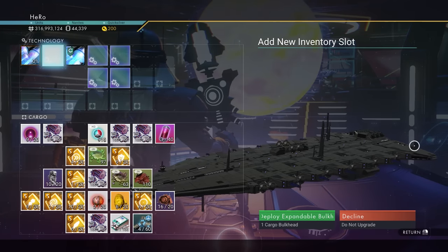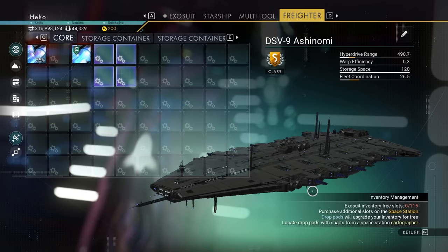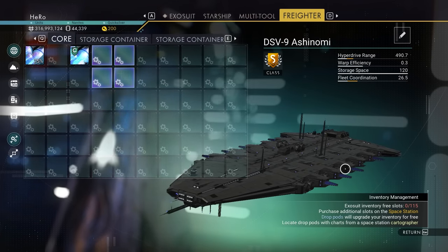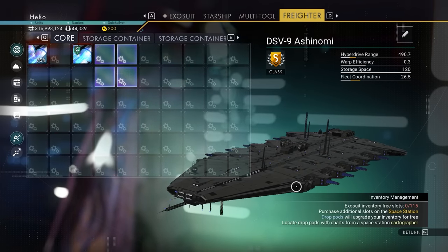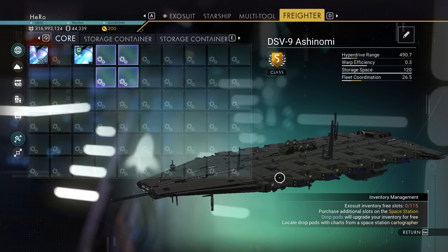Let's check the Supercharged upgrades, and you can see the Square 4 Supercharged layout. This is the first Freighter ever found in No Man's Sky with Square 4 Supercharged — it's really unbelievable. If you want to get the best upgrades for this Freighter, make sure you watch the next video. I love you guys, see you next time!